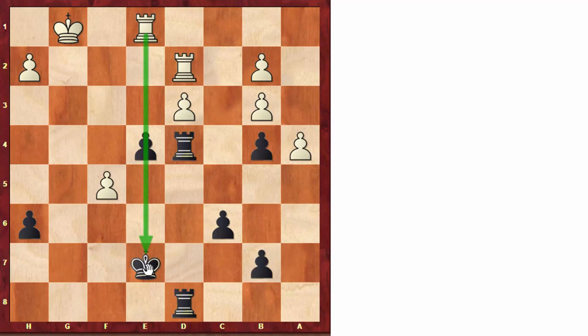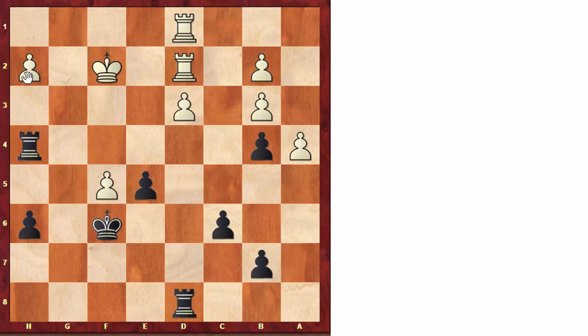Capablanca didn't rush and played the move king to f6, bringing the other piece — the king — into the game. After king f2, Capablanca still improved the rooks — now it's attacking h2 — and after king f3, king takes f5, rook g1.